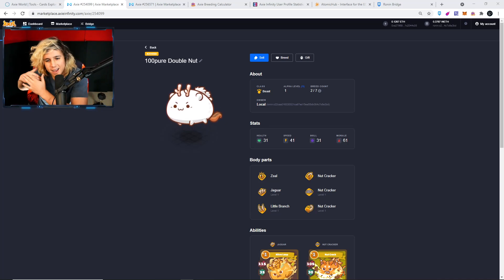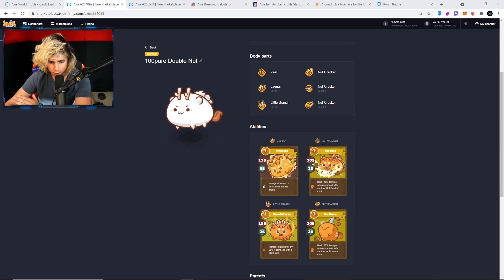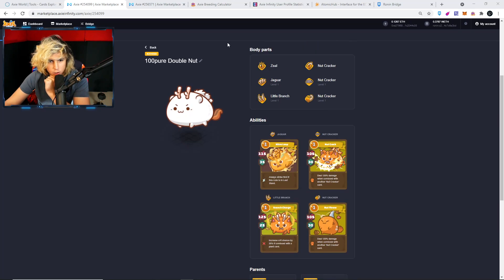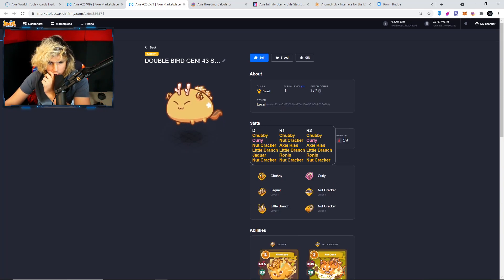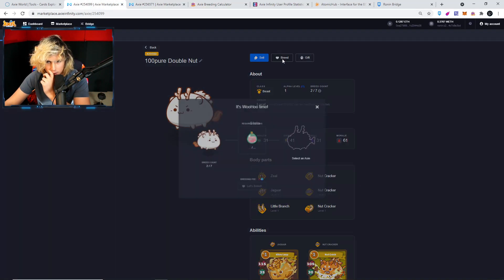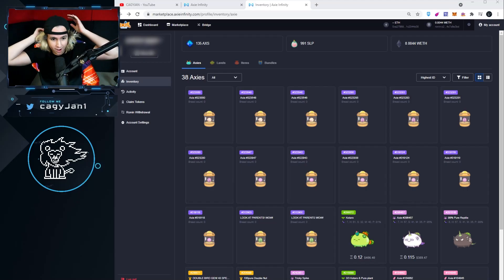I decided to breed something else — another one. Now I want to go for actual bugs here. We got jaguar, nutcracker, little branch, and nutcracker again. I want to breed this — there's not a lot in the market. So I bought this one for 0.22 and this one for 0.1. The problem with this one is it has double curly. If we calculate, we have a 40% chance of getting that curly — hopefully we do not get that curly. We're gonna go for it. Let's see how many breeds we can do. I don't have a lot of SLP right now, but we can do at least one.